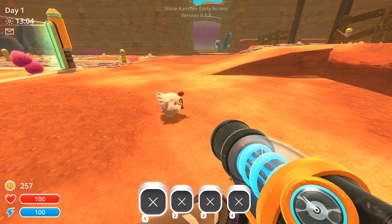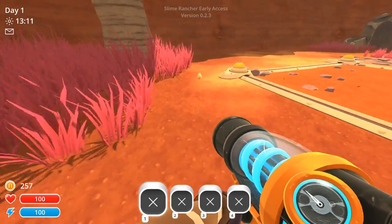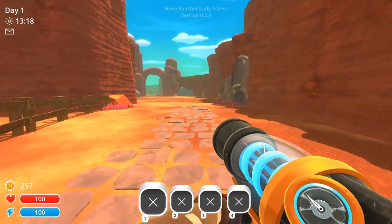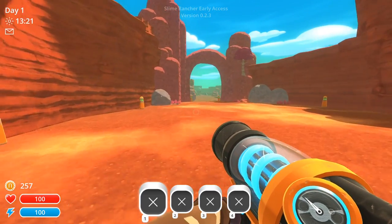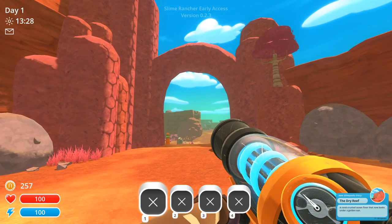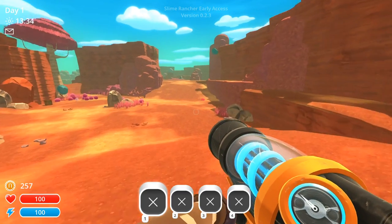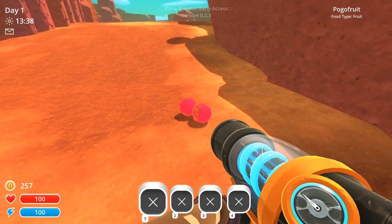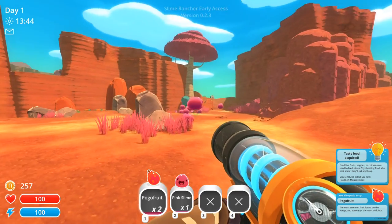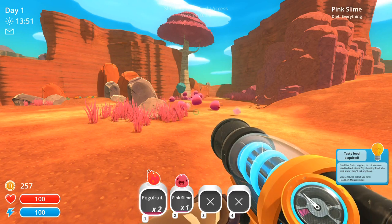Here's a little chicken. I really love the chickens way too much to see if I can actually vac it up, but I guess to earn money I need to look at the little baby chick chicks. I love you, you're so cute. I bet I have to feed you to my slimes at some point. Let's see what's going on over here — I want to do the dry reef. Look at all the slimes over there. 'The coral-crusted ocean floor that now basks under a golden sun' — so this reef has dried up. Are those plorts? What are these — are these fruit? I think they're little fruit pieces. I need to suck them up. Pogo fruit and a little slime! 'Tasty food acquired! Foods like fruits, veggies, or chickens are used to feed slimes. Try shooting food at a pink slime — they'll eat anything.'